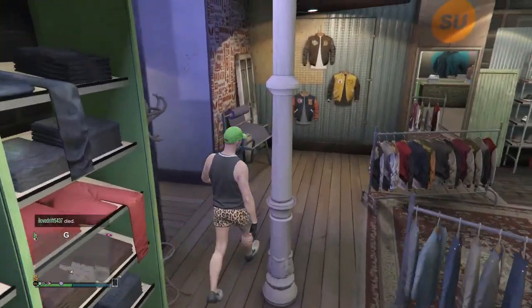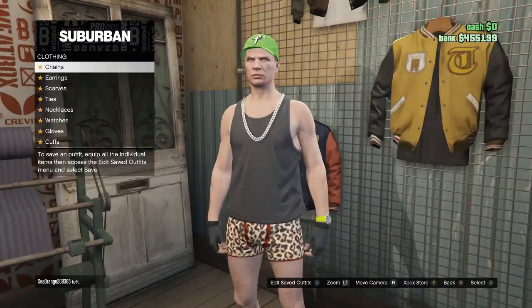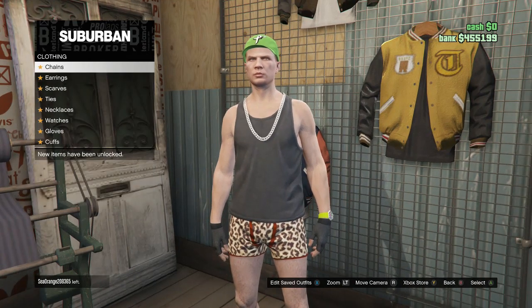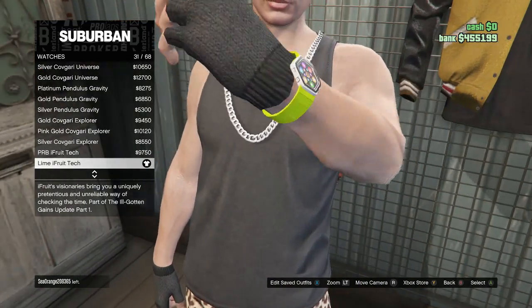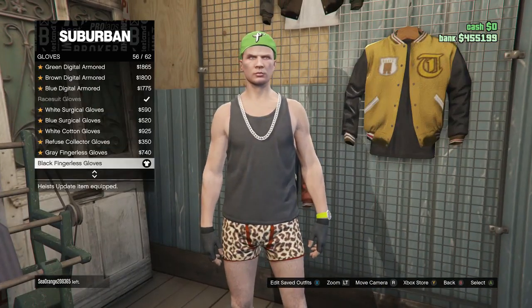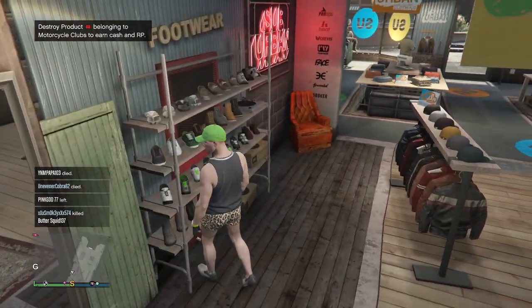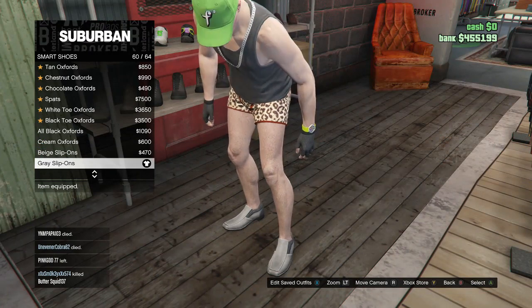After you guys buy the shorts, walk over to your accessories, click on chains, and scroll all the way to slot 20 and buy the platinum curb chain. After you guys buy the chain, back out, scroll down to watches, and buy the lime fruit tech on slot 31. Then scroll down to gloves and buy the black fingerless gloves on slot 56. After you guys have your accessories, walk over to your shoes, scroll down to smart shoes on slot 10, and buy the gray slip-ons on slot 60.